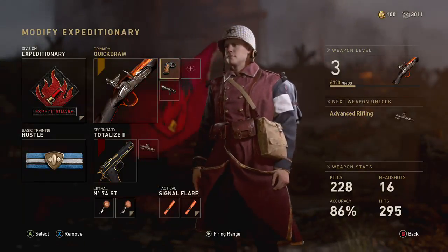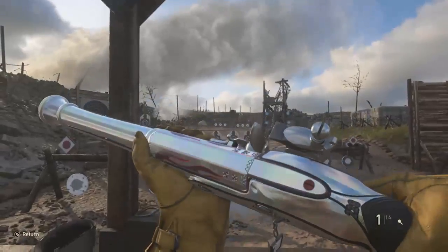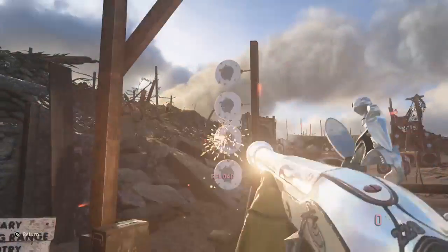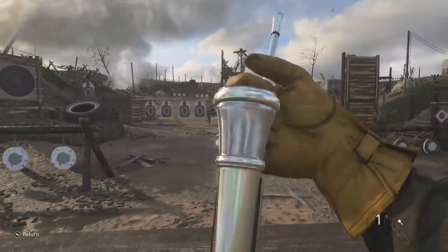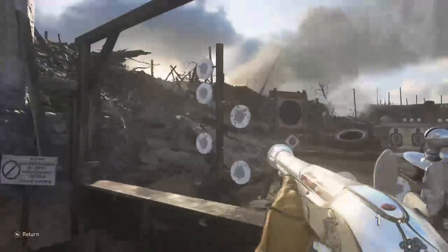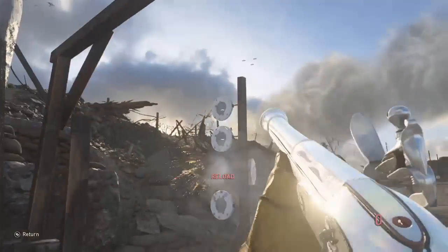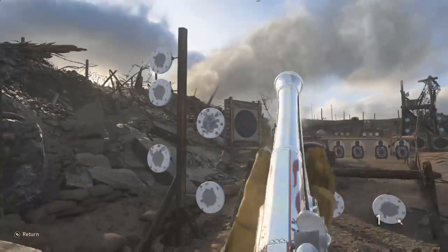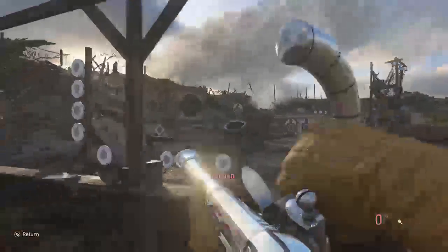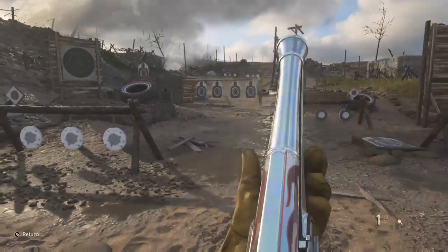Before I talk about stats, attachments, and camo challenges, I want to show the shotgun in chrome. There's a stick thing you use to push down whatever you load into the gun, and that's also chrome — I really like when they do that. In Sledgehammer's last game, Advanced Warfare, there was also a blunderbuss. I never got it because you just had to play and get supply drops.